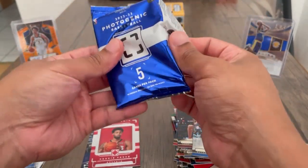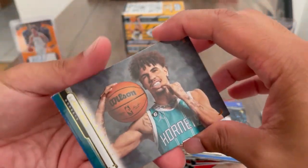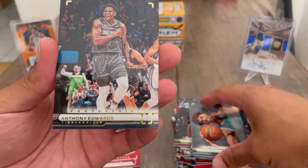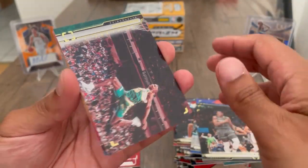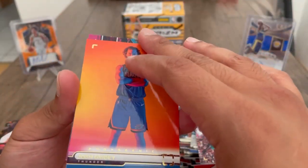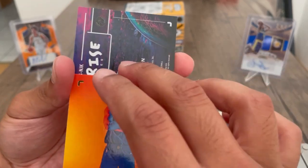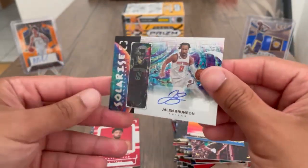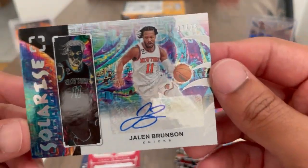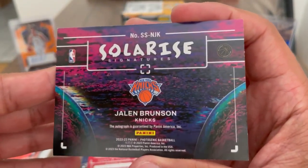The autograph has to be in here. Carmelo out here showing the front — got some platinum, yeah probably platinum. Okay, Ant. Let's go — oh that's dope, Sean Kemp, nice. Okay we got a Giddy, and then our auto... oh, Jalen Brunson — it better be an auto. Yeah it's autographed, out of 25! Okay. You know what, I'll take Jalen Brunson — he's a good player. It's not what I wanted, definitely obviously wanted a rookie, but that's cool.